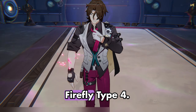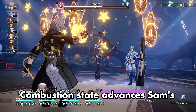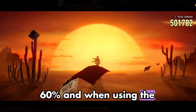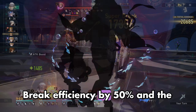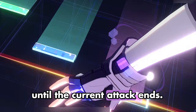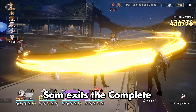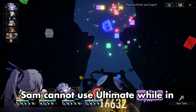Firefly's ultimate, Firefly Type 4: Complete Combustion, final version: upon entering the complete combustion state, advances Sam's action by 100% and gains enhanced basic attack and enhanced skill. While in complete combustion, increases speed by 60% and when using the enhanced basic attack or enhanced skill, increases this unit's weakness break efficiency by 50% and the break damage received by the enemy targets by 20%, lasting until the current attack ends. A countdown timer appears on the action order. When the countdown turn starts, Sam exits the complete combustion state. The countdown has a fixed speed of 70. Sam cannot use ultimate while in complete combustion.